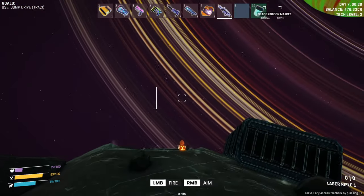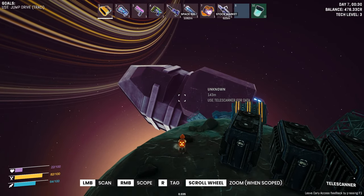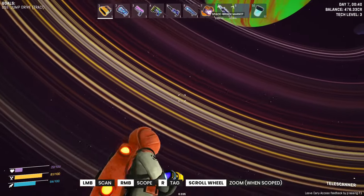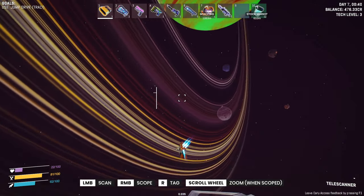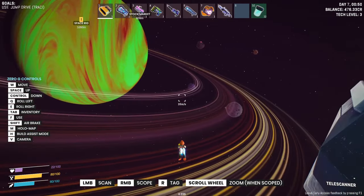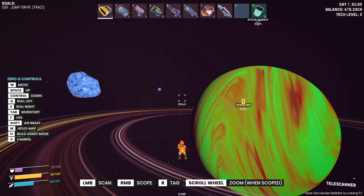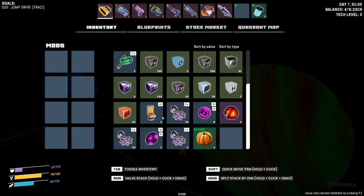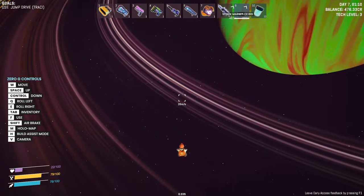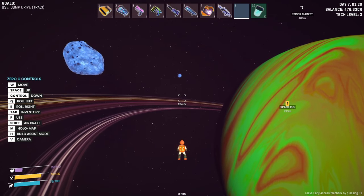Let's get back to the space rig. I'll scan this again — looks like some of our scans were forgotten. It's straight on the other side, let's head off. We could stop by the stock market but I don't think we really have anything to sell. Health is down to 22 — I've got jetpack fuel, let's fill up using that last little cartridge.